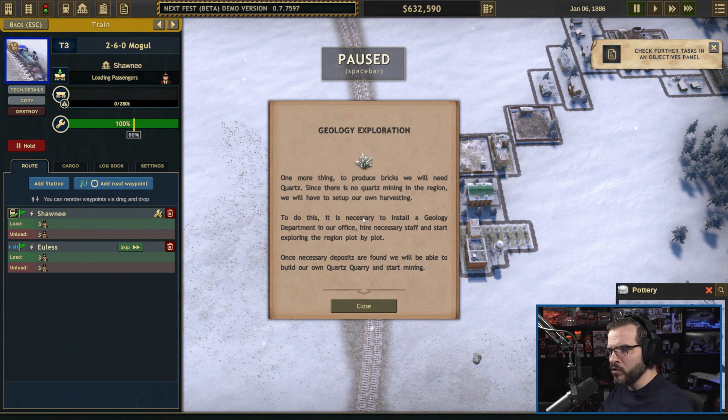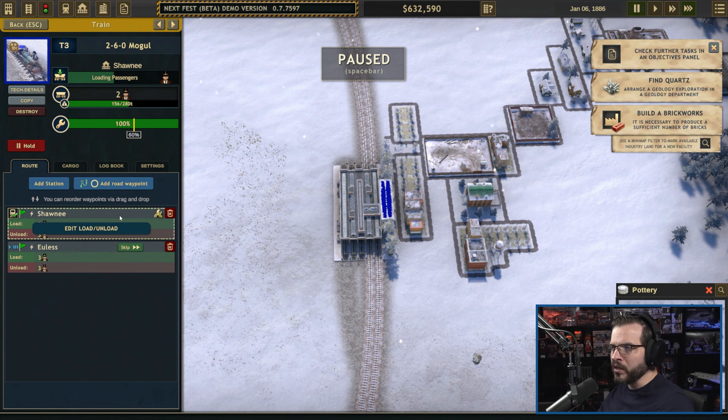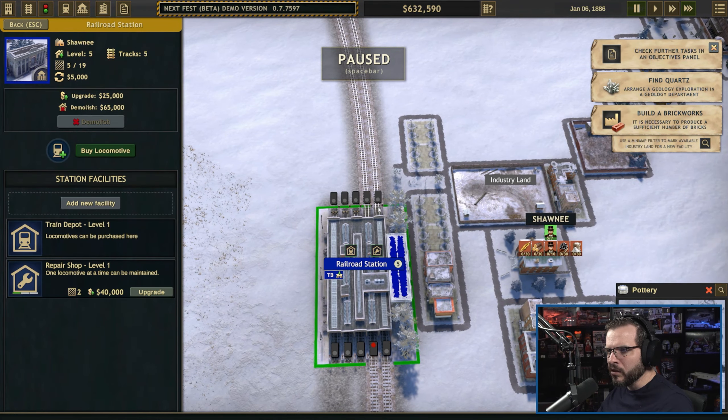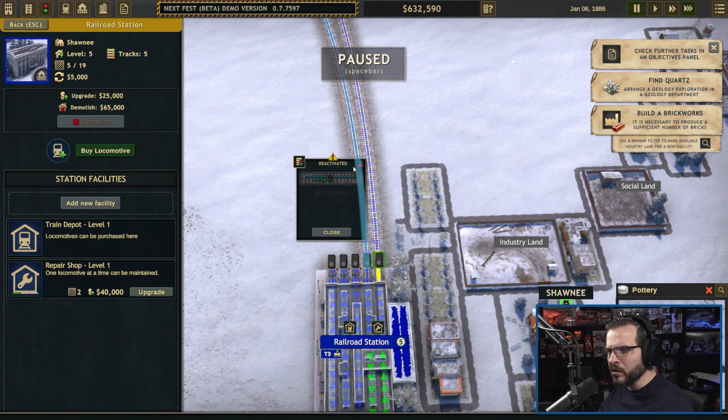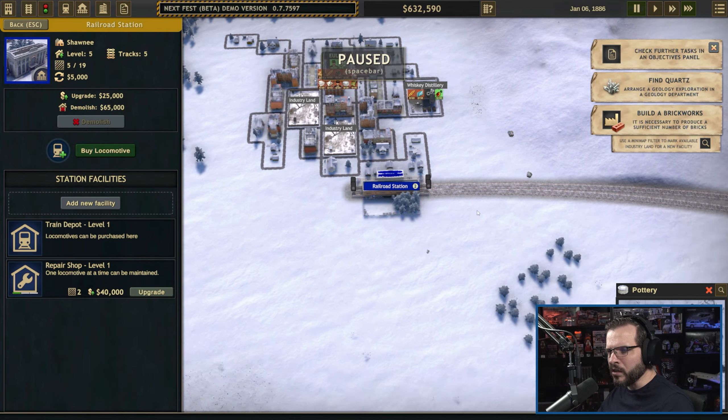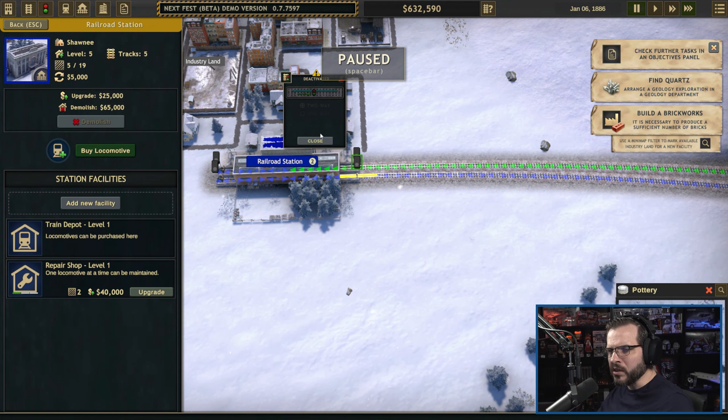One more thing — to produce bricks we will need quartz. Since there's no quartz mining in the region, we'll have to set up our own harvesting. This requires installing a geology department in our office, hiring necessary staff, and exploring the region plot by plot. Once the necessary deposits are found, we can build our own quartz quarry and start mining. We'll come back to that in a moment.